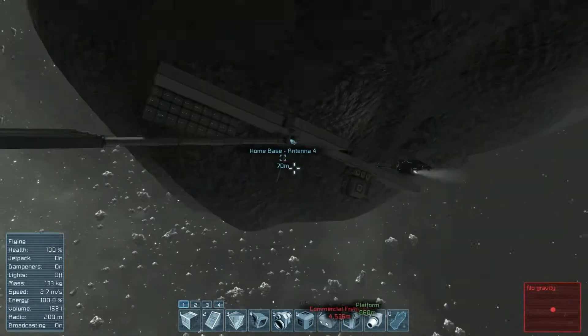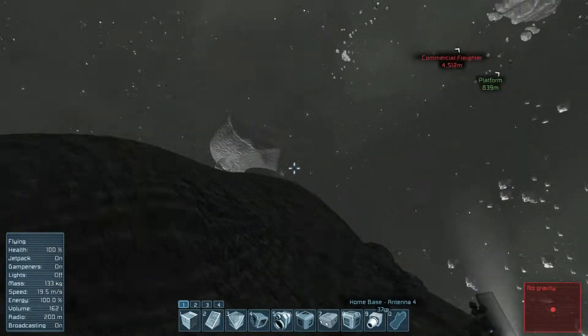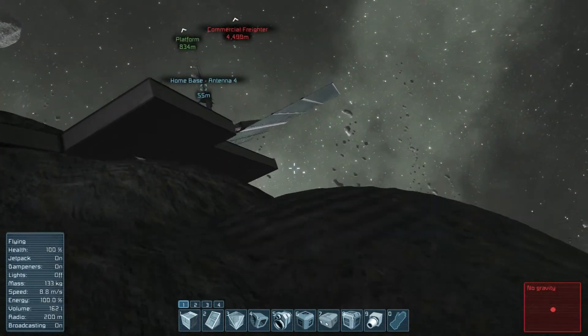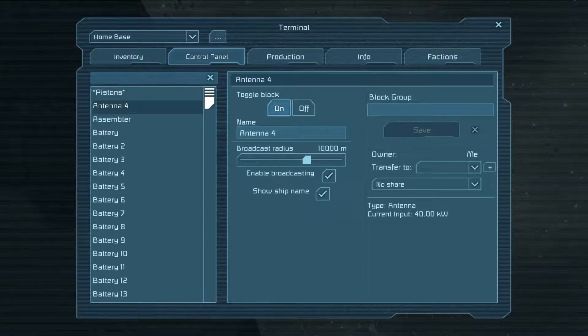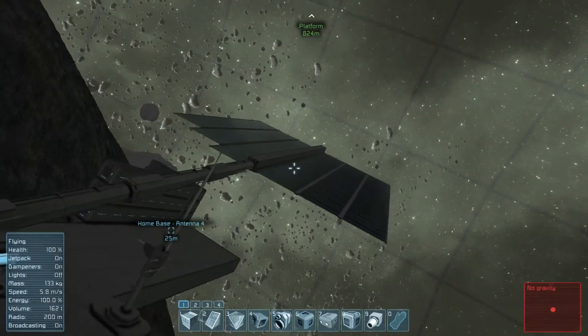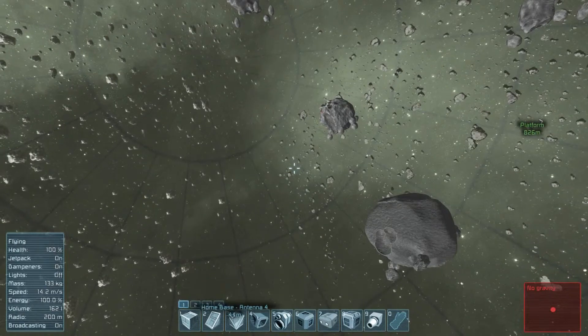I'm not sure which asteroid I'm going to mine first — probably the closest one. So let's go ahead and check out the range for this antenna. Let's select our antenna and show the antenna range. Oh boy, it's quite large. Alright, sweet.